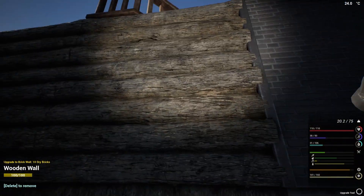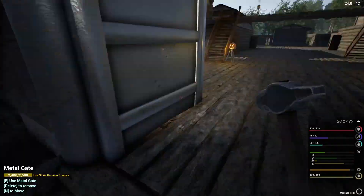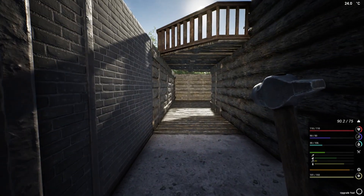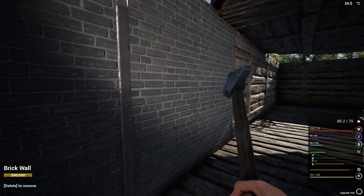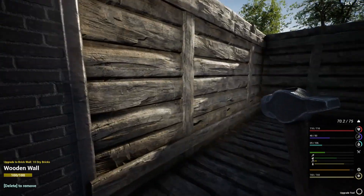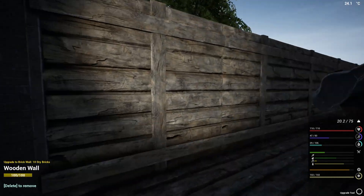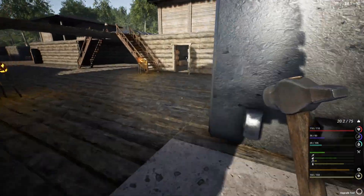For the next tier we need cement. I don't have more on me so I need to go grab more. This is so good looking — I really like it. It's expensive but it is awesome. Look at that — the first wing is turning into brick and it looks so good!